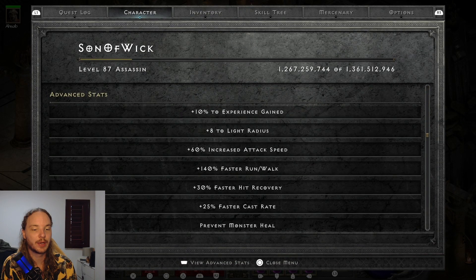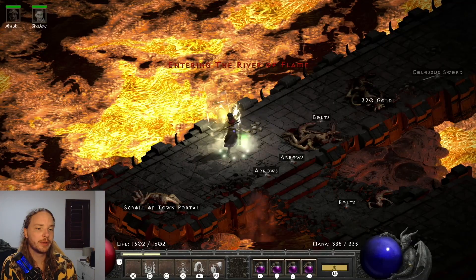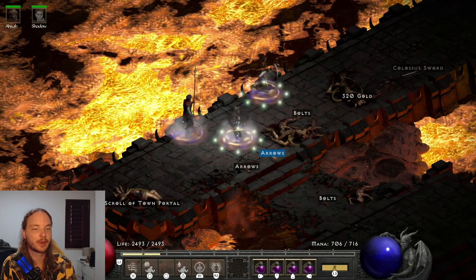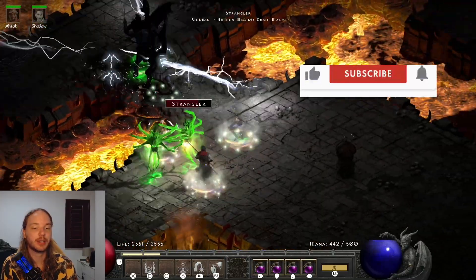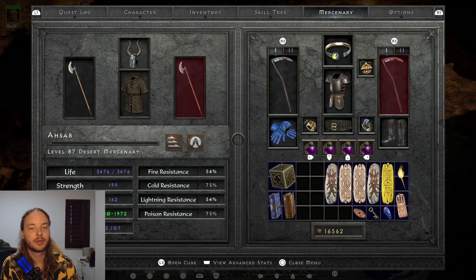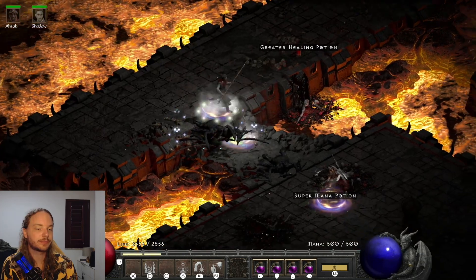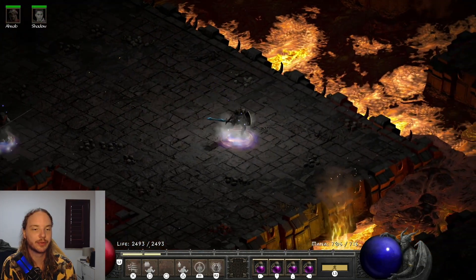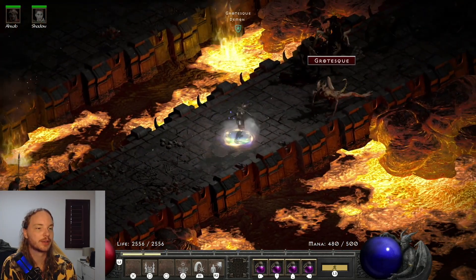Faster hit recovery is still low — you could use Sandstorm Treks to get to 50 and then small charms with 5% to reach the next breakpoint, but you don't get hit that often so it's not a big deal. We have about 2500 health, and she is very tanky. The damage we do take we get back from the Prayer aura triple stacking, giving about 75 life regen. The difference between Hustle and Burst of Speed in terms of run speed isn't even that great, and with Infinity we run even faster.